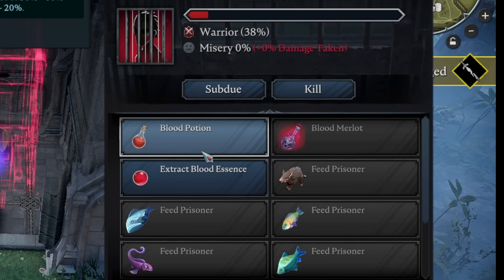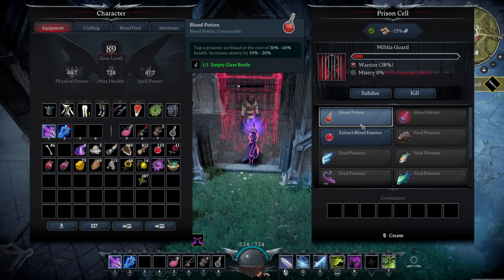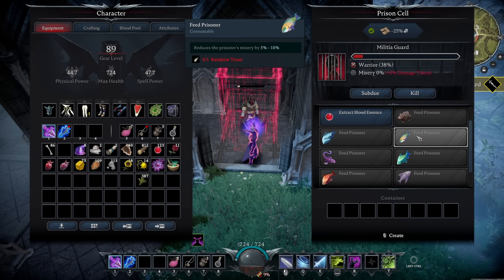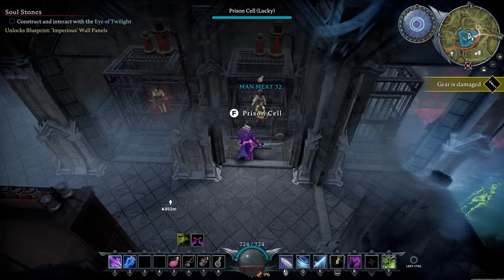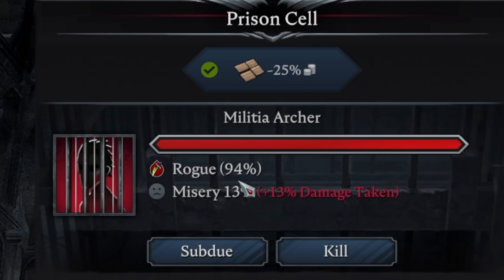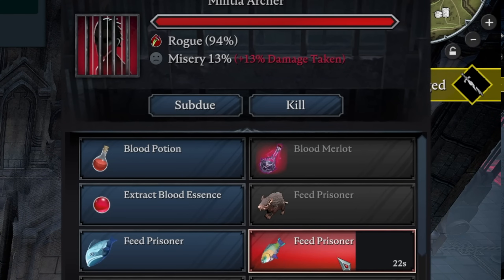To properly use your prisoner: make sure they have more than 60% health before extracting blood. Feed them fish to restore health — hovering over fish tells you what it does; a fat goby recovers 100% of the prisoner's health. Also manage their misery level — misery increases damage taken when you draw blood by that percentage (at 13 misery they take 13% more damage). Their misery goes up every time you draw blood, and you knock it down by feeding them specific fish. Feed them, wait the one-minute timer, then draw blood.